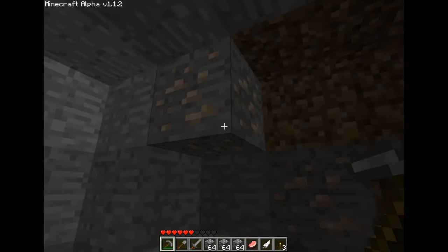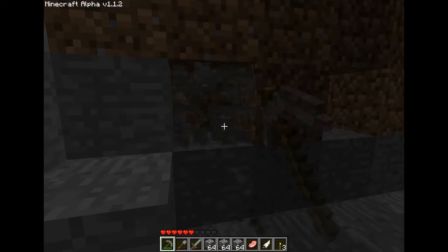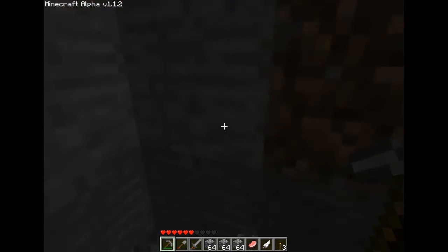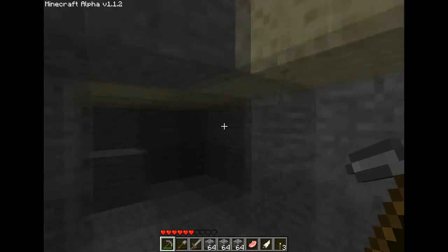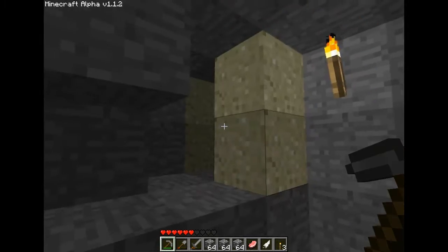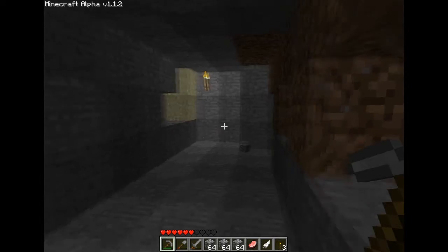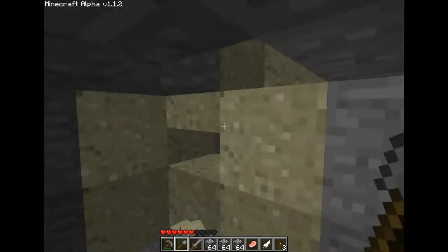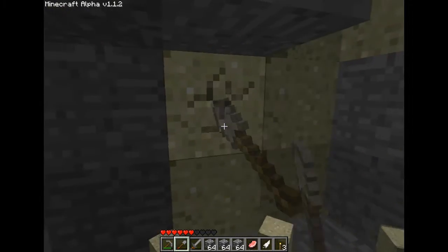This is what happened to the spiders. As soon as you touch a block of sand and there's an opening underneath, it just collapses. We've got to be careful when digging with sand. But I need sand anyway for more glass, so I'll just clear this and see if the cave system continues.